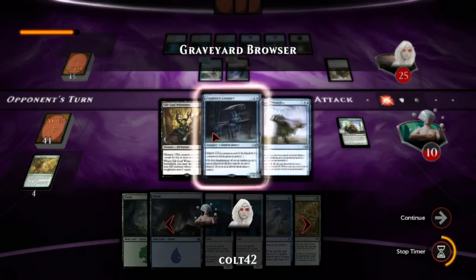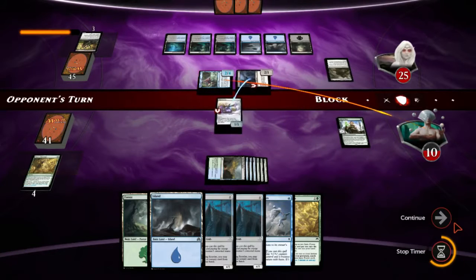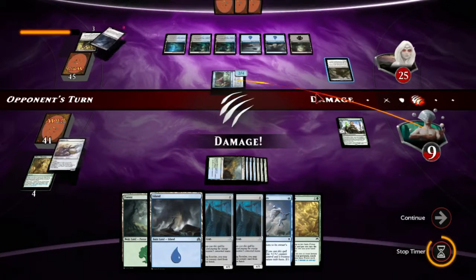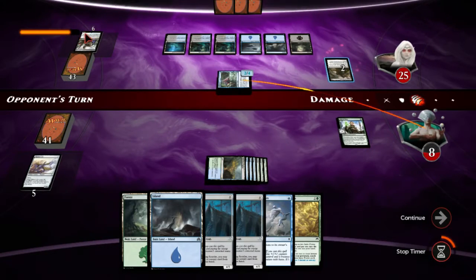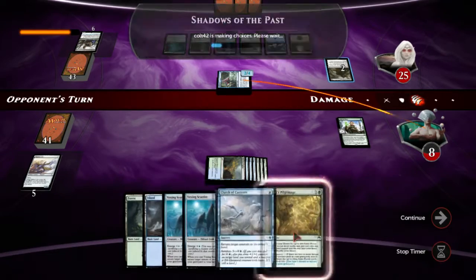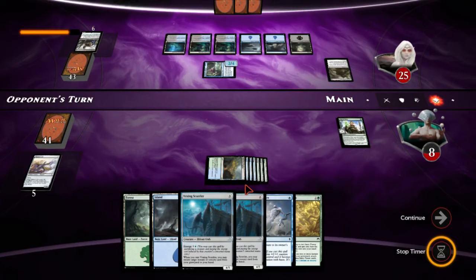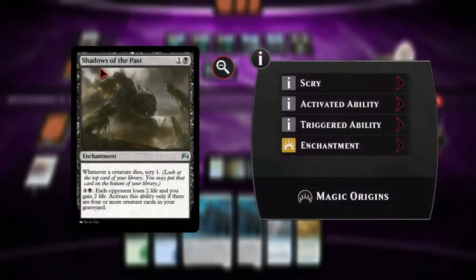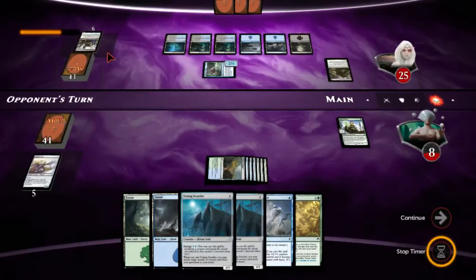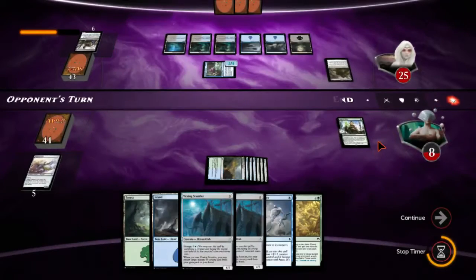The funny thing is this guy didn't really play that much stuff and yet I'm way behind. That's Magic for you — you stumble a little bit and you just get punished. Since he scryed three, he's gonna find exactly what he wanted. He is sort of a zombie deck — zombie plus weird stuff. We don't even have a meaningful play this next turn, which is pretty miserable. We're gonna die to Shadows of the Past just because he was able to do so much damage. He could just activate that four times and we would lose.